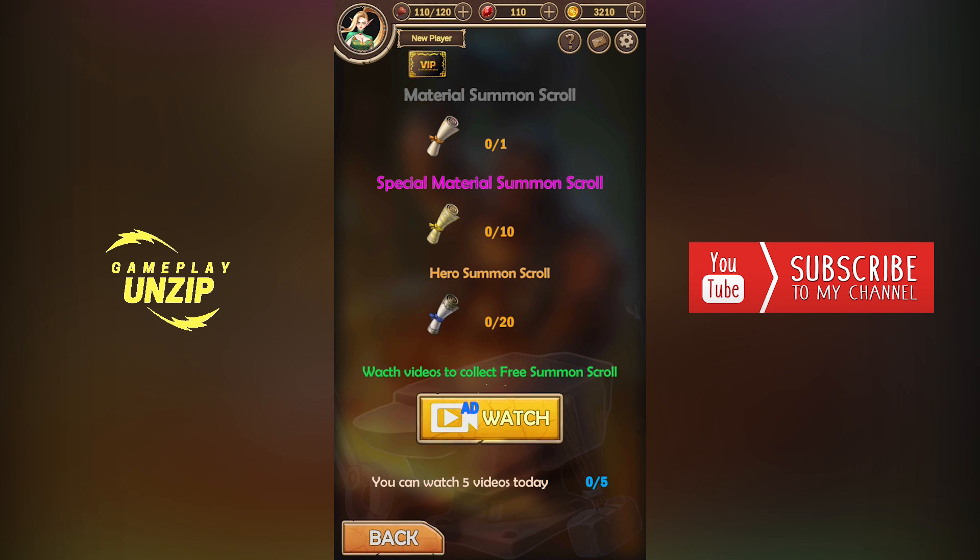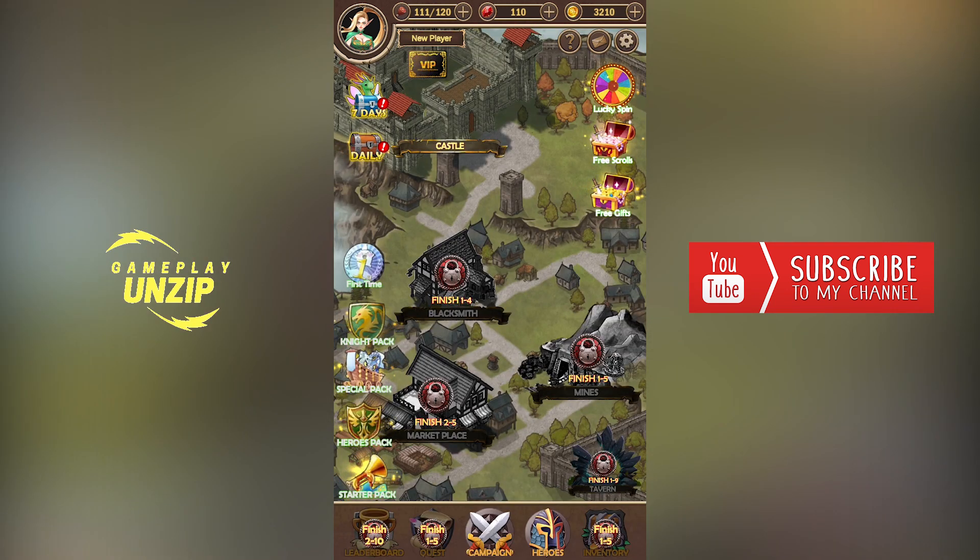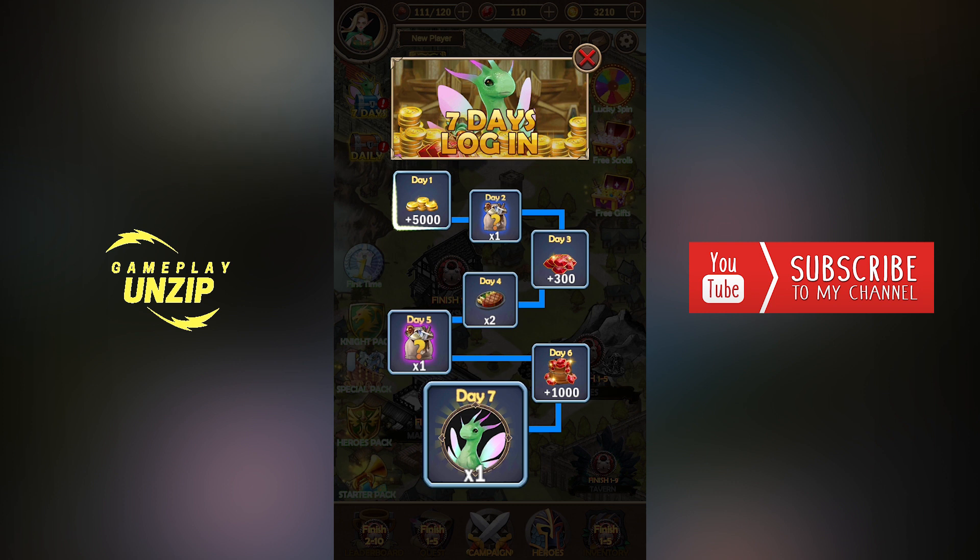For free scrolls you'll also have to watch an ad. Free gifts — same, watch an ad. Let's look at the 7-day tour. On the first day you gain 5000 coins. On the second day it's a common bag. On the third day it's some gems. On the fourth day I'm not sure what it is. On the fifth day there's also an uncommon bag. The sixth day it's 1000 gems, and on the seventh day it's maybe another hero or character.